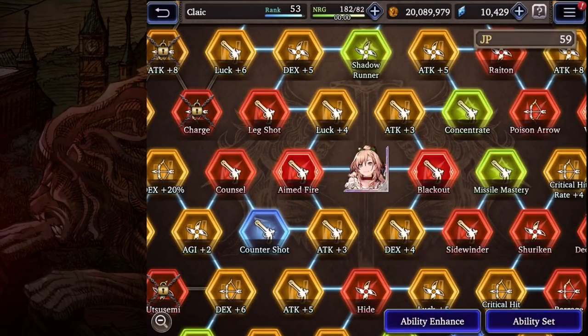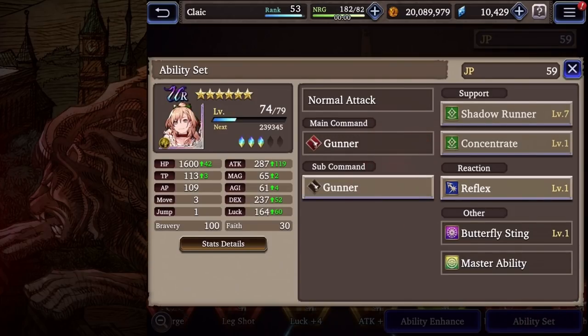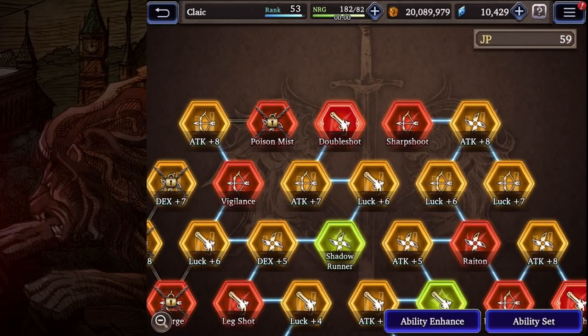Moving to the Ability Board — there are a few things you may not be aware of. If you see an ability with little embroideries around it, like Double Shot, that means the ability will be available no matter what sub-command you have. If it doesn't have them, like Sharpshoot, you must have that specific job equipped in your sub-command to use it.